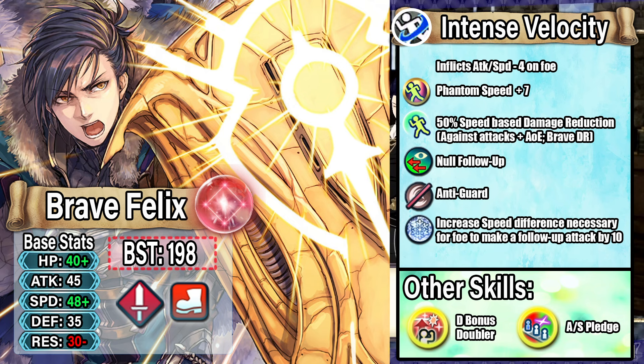Now let's move on to a new inheritable tier 4 B skill: Intense Velocity. This is essentially a new version of speed-based damage reduction skills, but I wanted to make it powerful enough to compete with Lagu's Friend 4 for speedy omni tanks. Intense Velocity inflicts attack and speed minus 4 on the foe, grants phantom speed plus 7, and gives 50% speed-based damage reduction. That speed check works against all attacks and AOEs, and it is brave damage reduction, which is pretty standard nowadays.